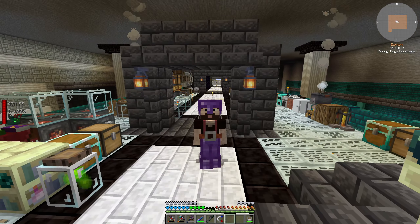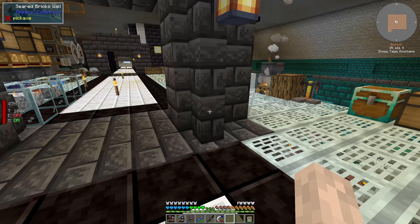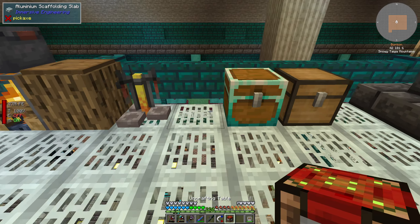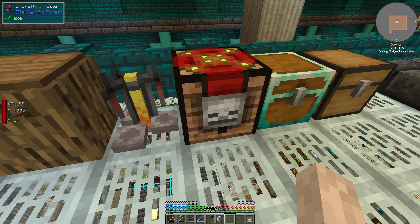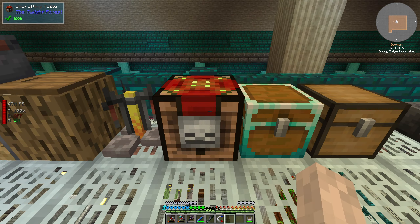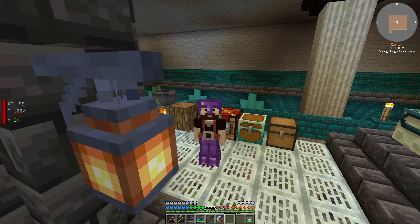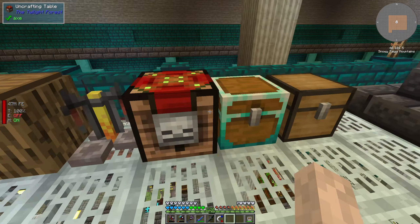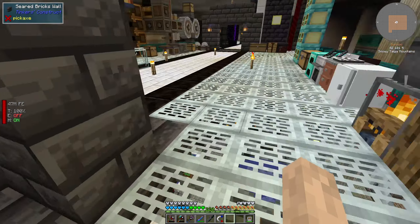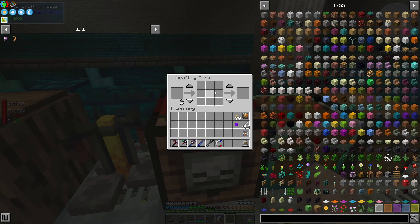Before we do anything else, I need to remember the thing that I didn't get to doing in the previous episode — and it is to use this fantastic thing. It is an uncrafting table that I got from the Twilight Forest. Well, I didn't get it from the Twilight Forest, but I had to visit it to get materials to make an uncrafting table. The way it works is that it eats some of my experience, and it gives you back the materials that were used to make the thing that you are uncrafting.